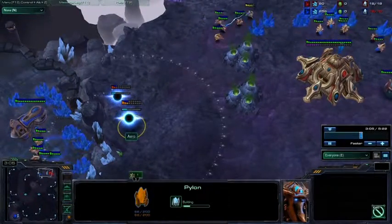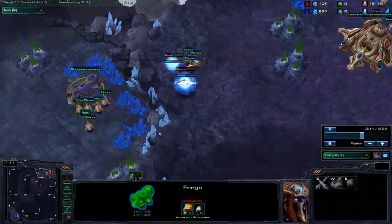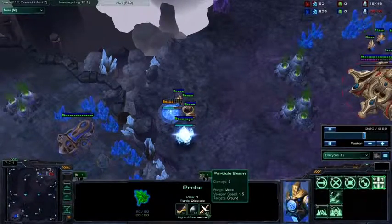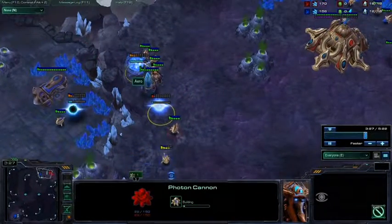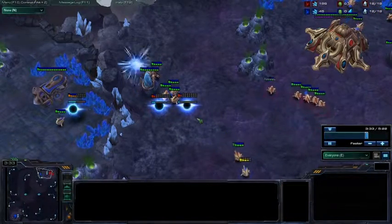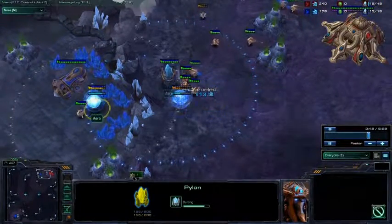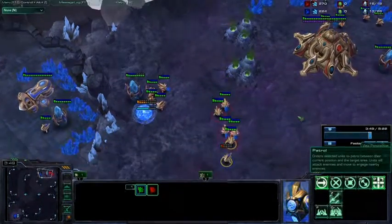He's getting a photon cannon up and a second pylon. I want to get these guys back up here and fighting again — don't want them attacking a forge, not much point in that. It only takes 4 probes to DPS down a cannon. Probes are very low DPS, but just 4 of them is enough to kill a cannon before it warps in. There I only had 3, so I'd probably use the zealot to finish it off. He's warping in more cannons, but this isn't going to do anything. He did bring a second probe and I didn't see this pylon.